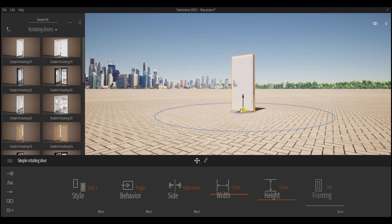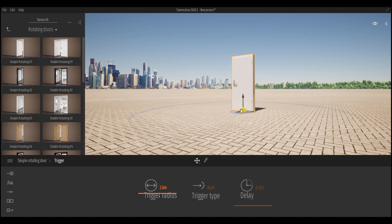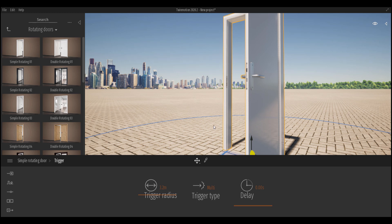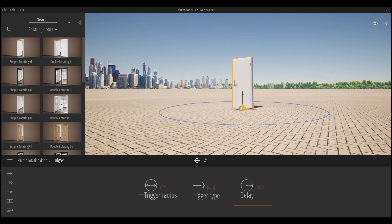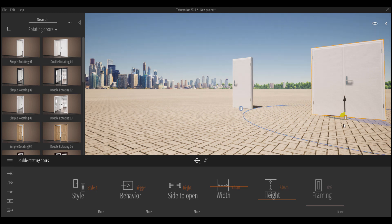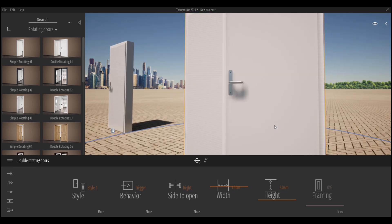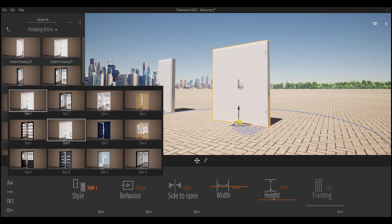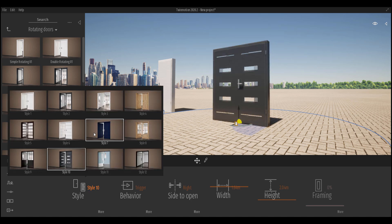Using the trigger, you can increase or reduce its radius. If we move the camera very close and enter the trigger zone, the door automatically opens; moving away causes it to automatically close. This works for both the single door and the double door. There is also a new style section where you can change the door style to suit your architectural needs.